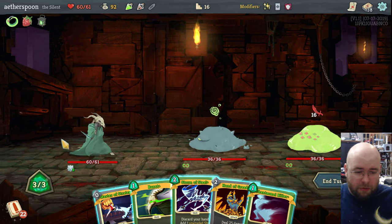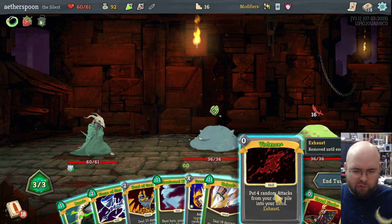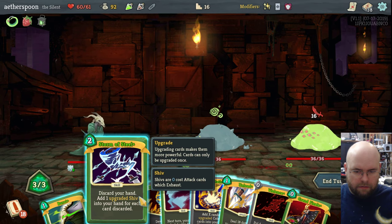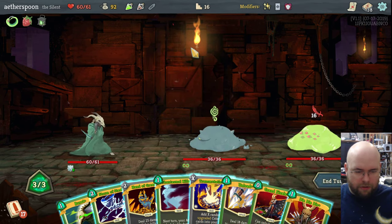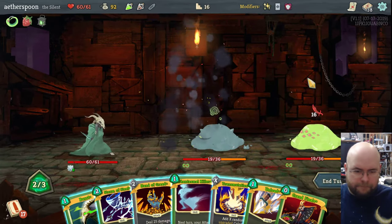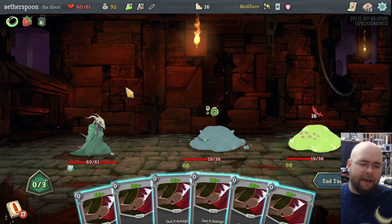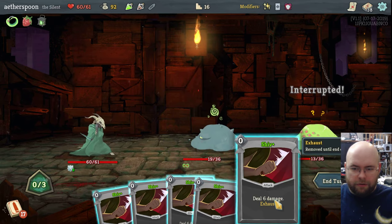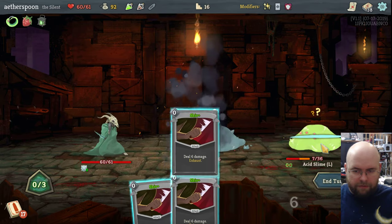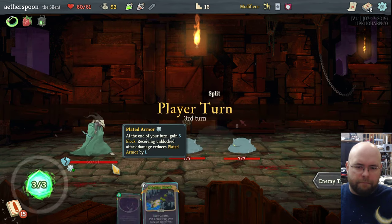Now I have two 36-hit-point monsters, which is easier to deal with. Let's play Violence — unfortunately I only had one more attack in my deck. Start with Die Die Die, that'll make things easier. I think I'm just going to Storm of Steel, which discards my hand and draws upgraded shivs dealing 6 damage each. Make sure you're interrupted. I could just kill that one off. I'm going to go after this one. If I would have drunk the Strength Potion I probably could have killed them all — my fault, not a big deal.